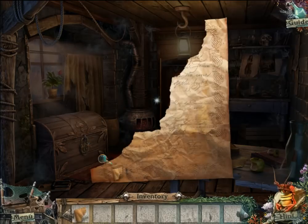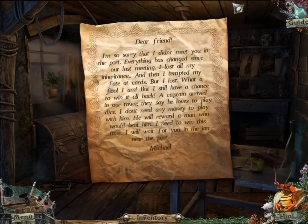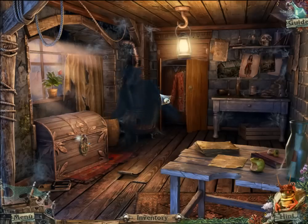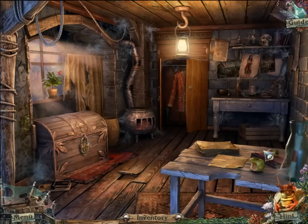I combine both halves of the note and read it. Michael writes: he's sorry he didn't meet me at the port, he lost his inheritance and then gambled it away at cards. But there's a captain in town who loves dice and doesn't require money to play — he rewards anyone who beats him. Michael is waiting at the inn near the port. Then a ghost appears and says Michael's luck ran out and he is with them now, for good. So a ghost appeared and apparently Michael is now controlled by the evil.